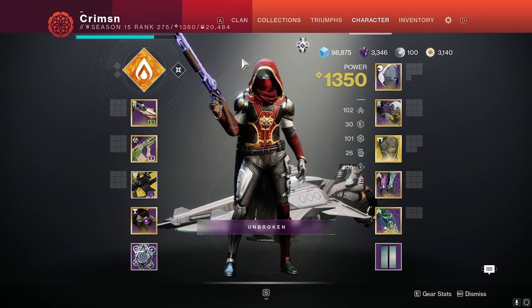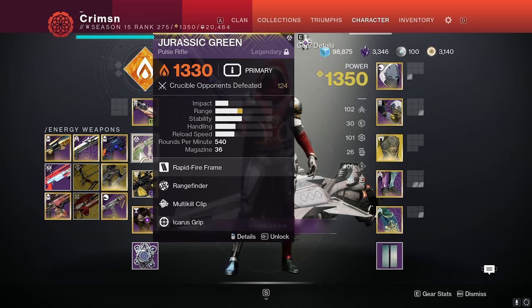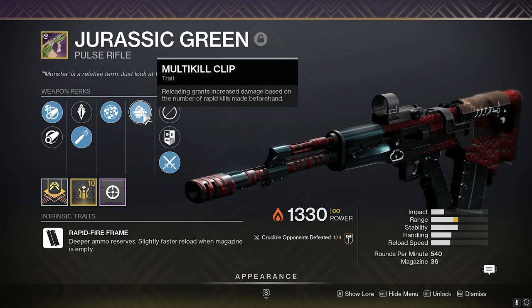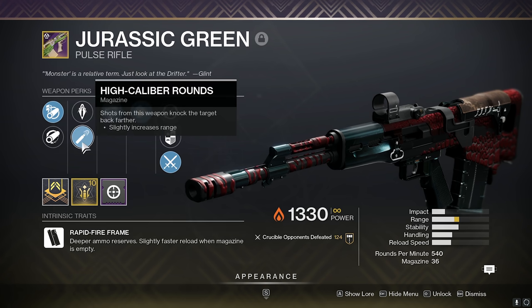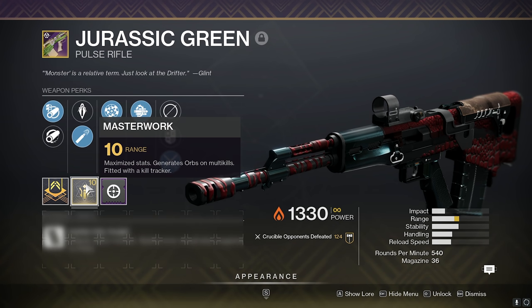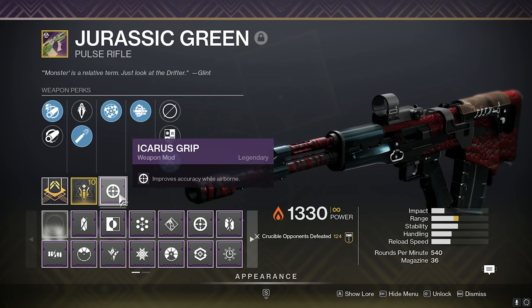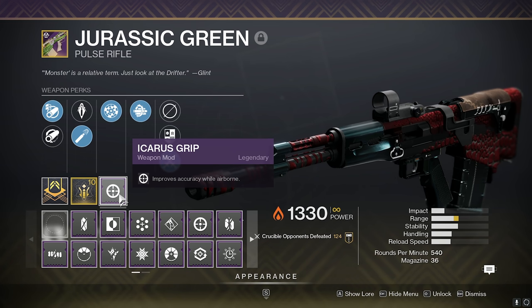What's up gamers, in today's video we're going over this pulse rifle, the Jurassic Green. What we got today is multi-kill clip — I wish this was regular kill clip, it's very unfortunate that you can't get that — rangefinder, high cal, arrowhead break, and a range masterwork. It probably would have been better to run Catabalance stock on this gun, but as much as I jump in the air and shoot, I need Icarus Grip for this thing.